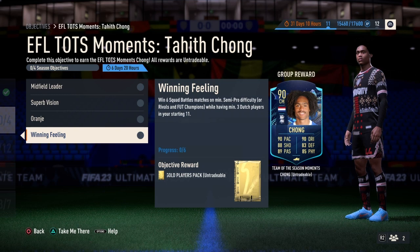So once you guys are done with all 4 of these objectives, you are going to be unlocking Tahith Chong for absolutely free. This is also a great opportunity because he is a limited time Team of the Season Moments player.